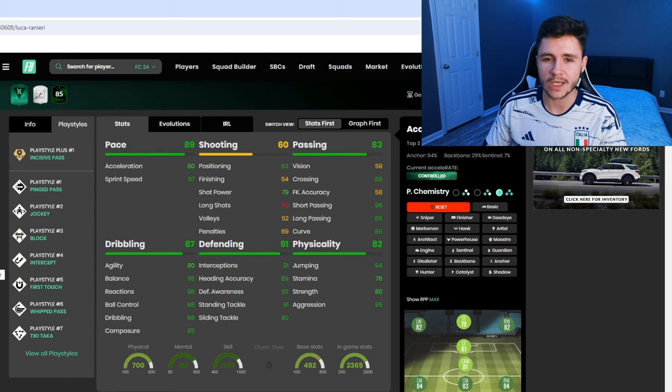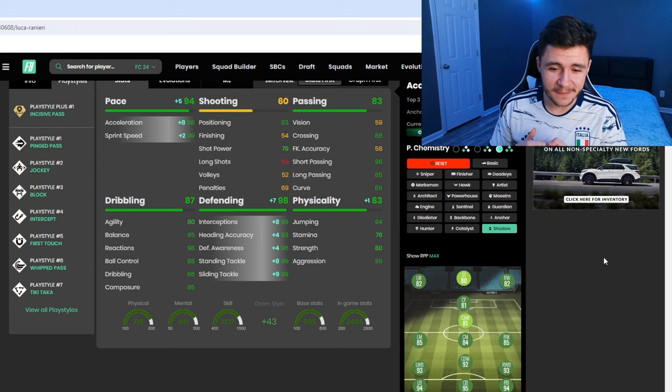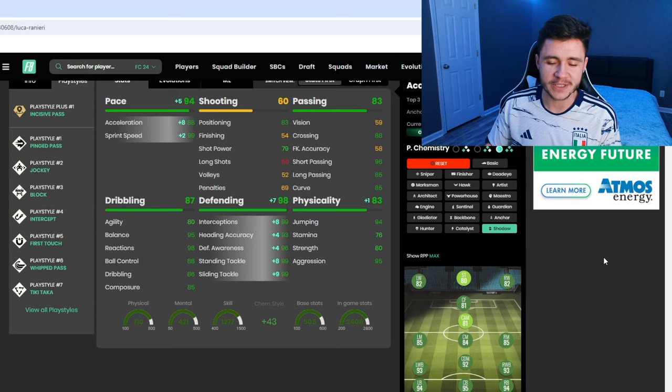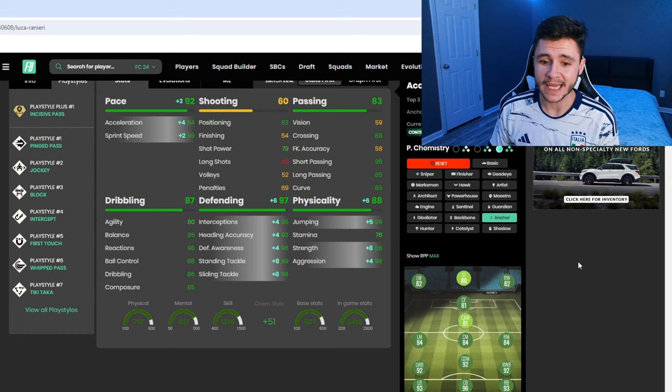With the shadow chem style you're going to help out with that pace split — it gives him 88 acceleration with 99 sprint speed, and also 98 defending. This early on in FC 24 to have someone with 98 defending with the shadow is honestly ridiculous. Just look at the defending stats: 99 interceptions, 96 defensive awareness, 99 stand tackle and 99 slide tackle. If you want to help out with his physicality a bit as well — he doesn't have the greatest strength for a center back — you can give him the anchor, which gives 92 pace with 84 acceleration, 99 sprint speed, still phenomenal defending, and 88 physicality.